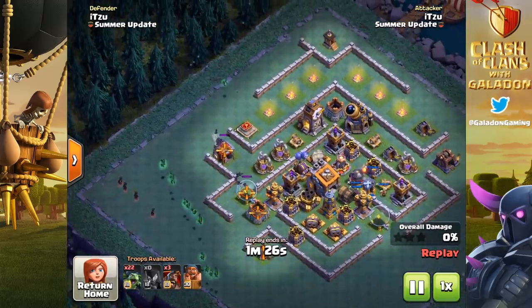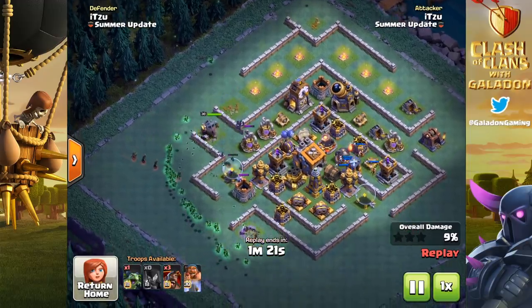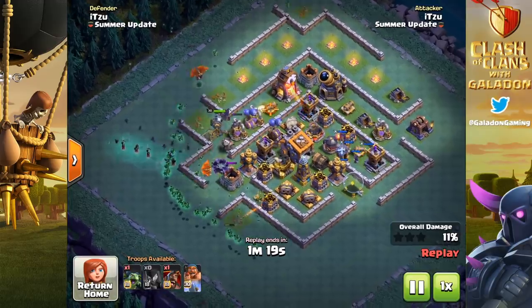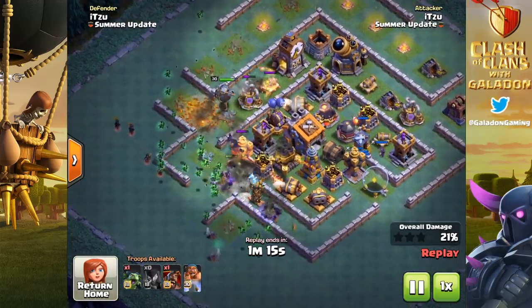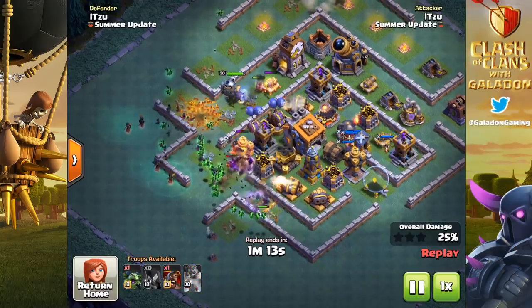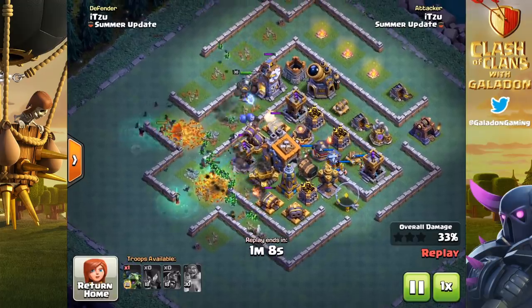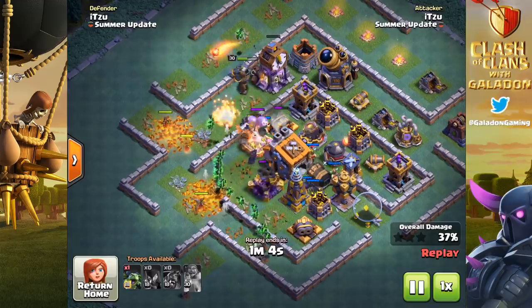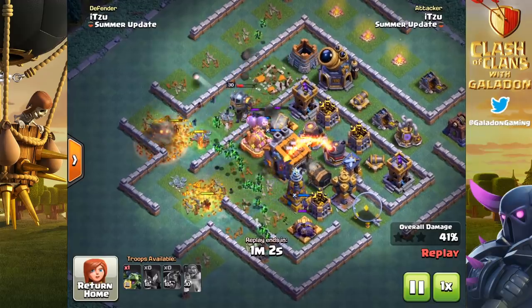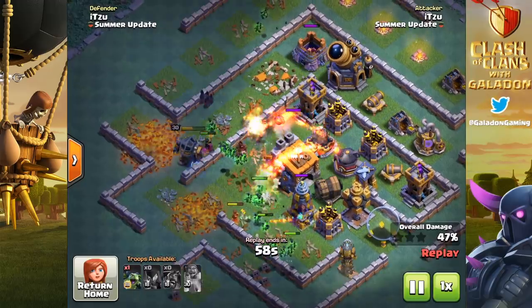Itzu is going to use minions, hog gliders, and night witches here. Notice the stun from the hog glider is working, timed with the units moving into the base. That is where the high-risk, high-reward element comes in — it is not going to be easy to get this timing right, but this is likely something that pro top-level builder base players already have some experience with.